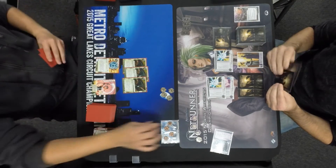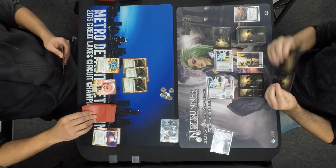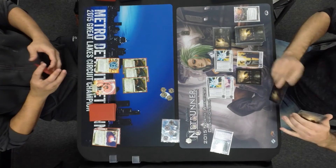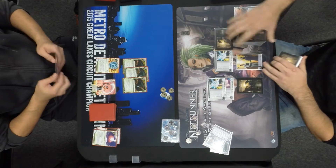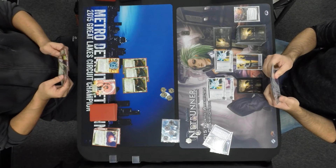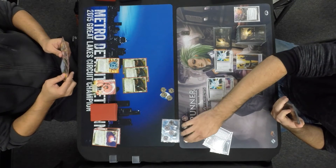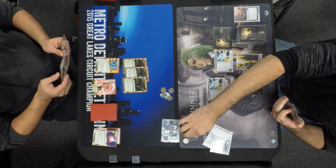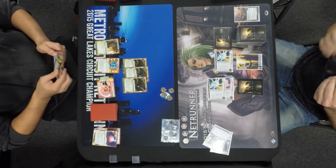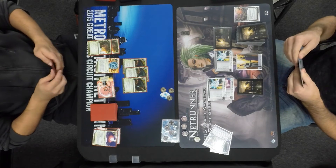Raphael did have to use an SMC, so he needs to dig for an answer. Meanwhile, John is just pumping out agendas. This is John's third turn — he has four points, three rezzed ice, only a dollar, but that's not a big deal. On the other side, Raphael does have his Rabbit Holes and his Magnum Opus out. I see an HQ Interface in hand and a clone chip. That clone chip is good — he can get the SMC back and start putting a little pressure. Another clone chip too. Between the clone chips, the Opus, and the SMC, Raphael can put a lot of pressure on John.